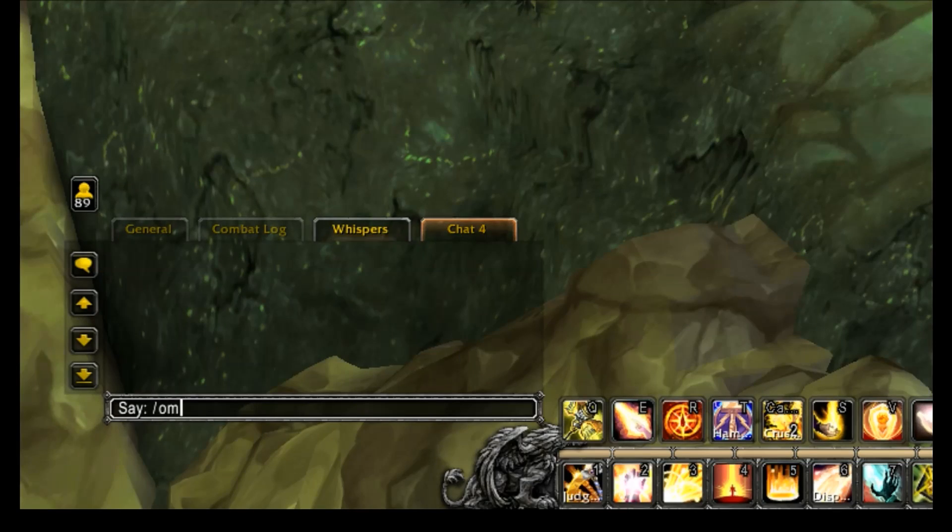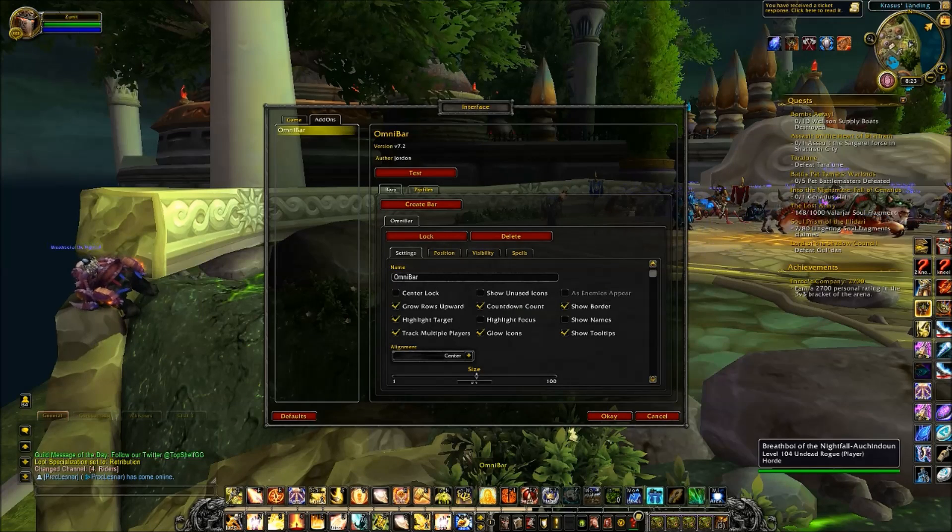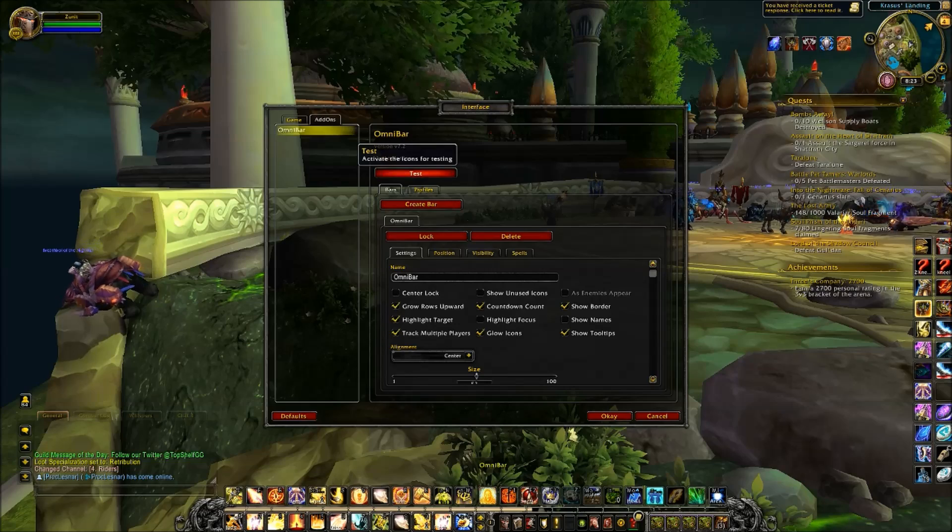Now to pull up the settings, you're going to type slash Omnibar and then hit enter into your chat. This will pull up the settings menu for Omnibar.